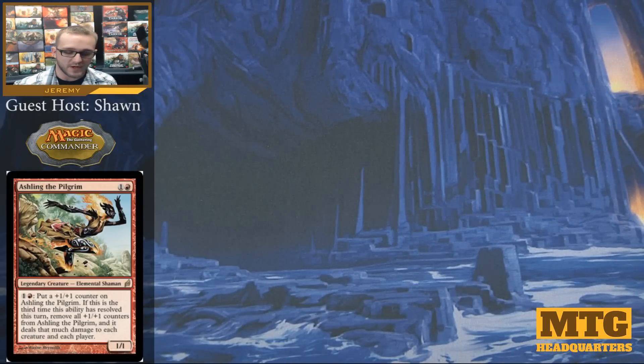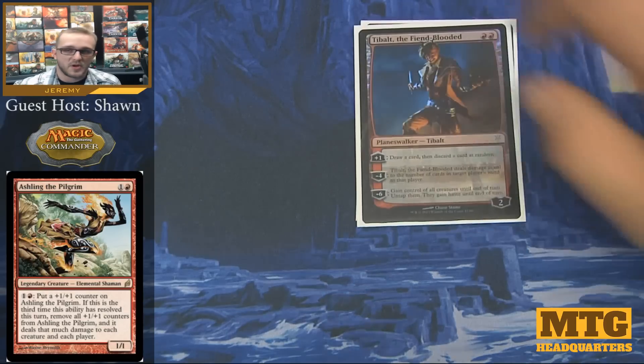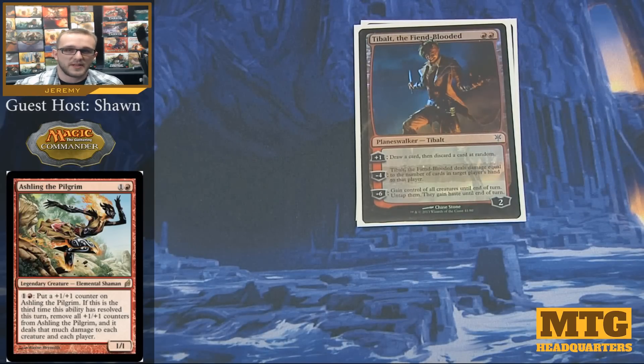Next we're going through the Planeswalkers. We have Chandra the Flamecaller — I threw her in because I opened her and thought she was one of the better Chandras I've seen. Running that zero activation cost usually helps us with extra draw. Tibalt is one of those cards not a lot of people like, but it felt in the spirit of the deck — I can plus one to draw a card and discard at random. It's not necessarily card advantage, but it helps me get other things along the way.